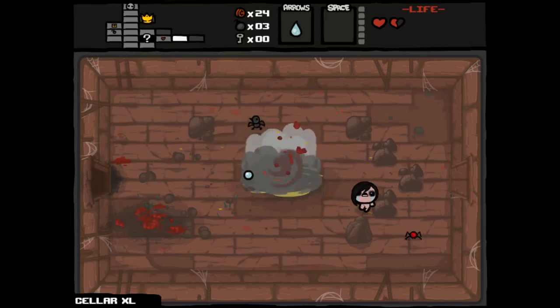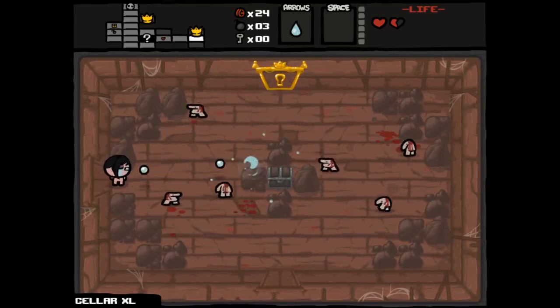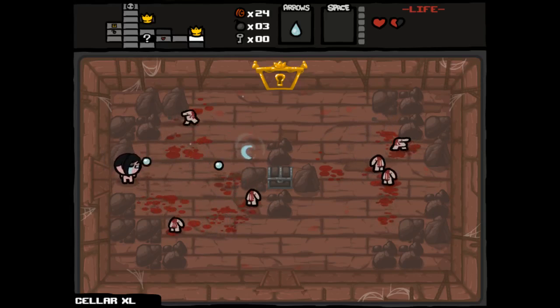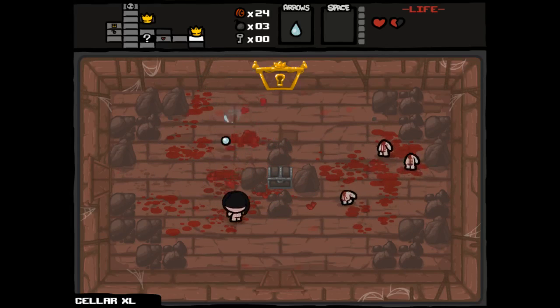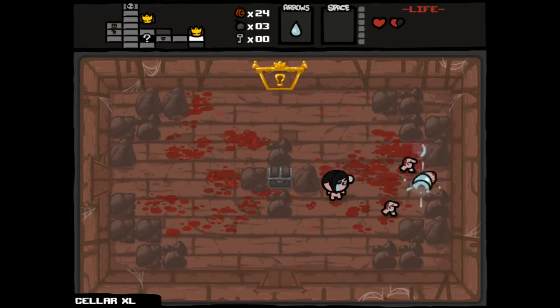I took damage against that fly, so I figured why not just finish the job on that guy before I would lose a ton of health. There's our other item room here. We haven't been able to access any item rooms, but that's the other one because it's the second one we've come across. Very difficult run so far in terms of consumables, at least. In terms of enemies, it's been fairly normal, I suppose.